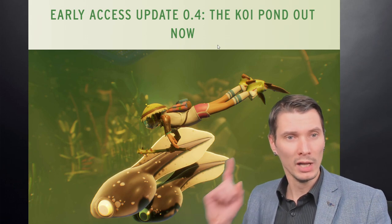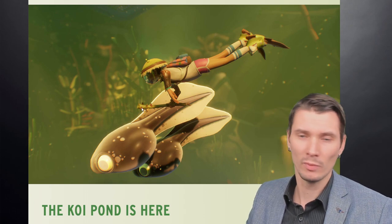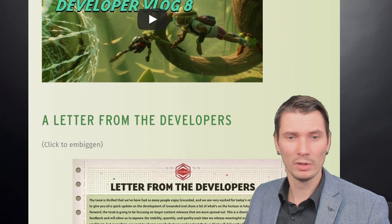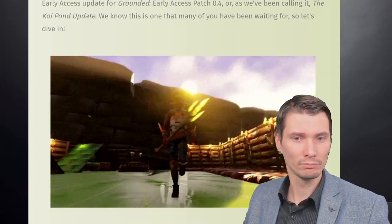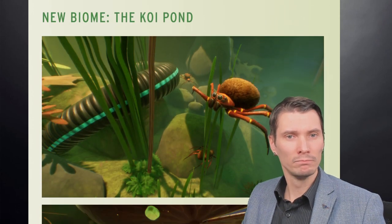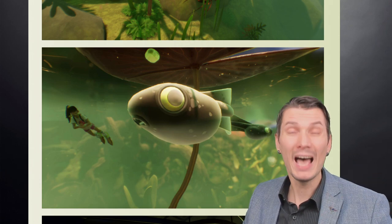Early access update 0.4 is the base Koi Pond update. Everyone already knew about it since it was in the test environment. So they did spoil things a bit between early access and the tester branch. What we have is a fully updated pond — I'm going to skip the intro material and go straight to the patch notes at the bottom. You can see it in action — funny they put a GIF in the video.